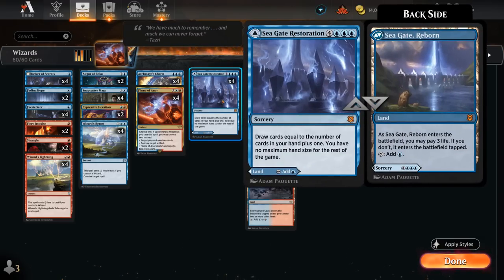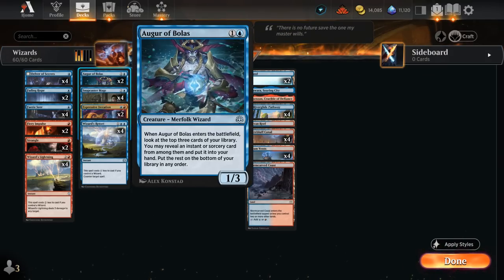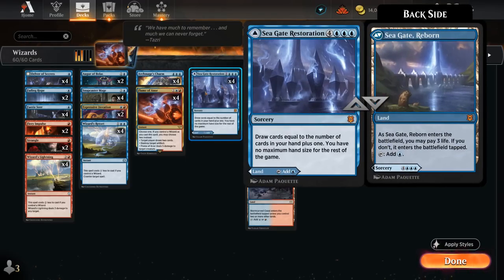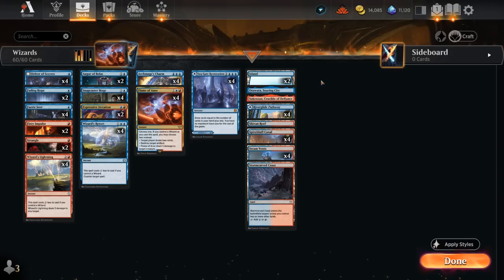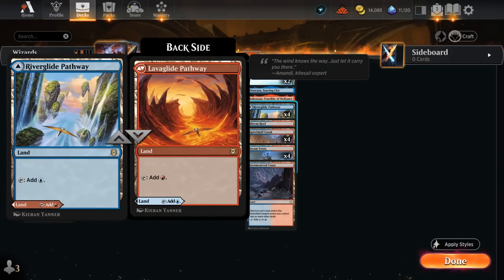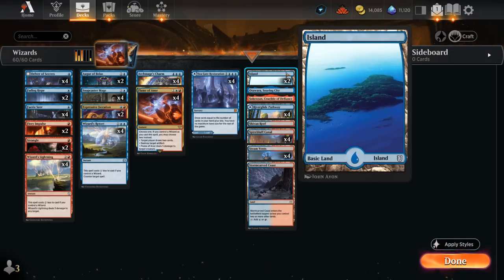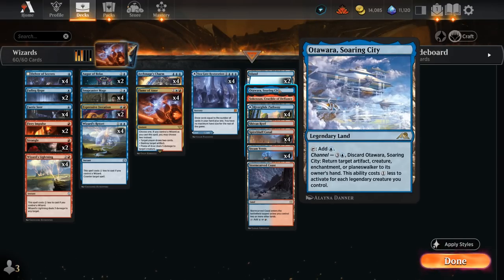We have four copies of Seagate Restoration, a sorcery — important for transforming Delver of Secrets or finding something with Augur of Bolas. It increases our hit rate and can also be played as a land; occasionally in the late game you cast the seven-mana sorcery to draw extra cards, though it doesn't come up often. Playing it untapped as a land costs three life, but that's the cost of doing business. Our mana base runs blue-red duals entering untapped — Steam Vents, Spire of Industry, Shivan Reef, the pathway, Stormcarved Coast in limited copies, two basic Islands, plus Soaring City and Crucible for utility.